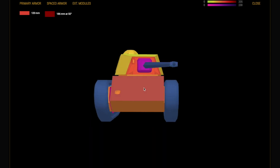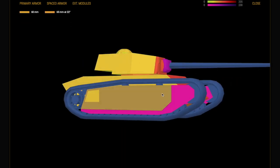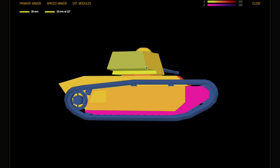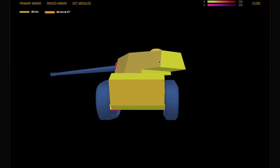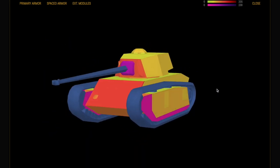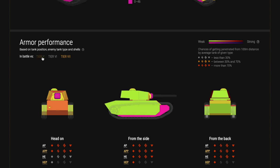Side-on it's easily penned by almost everything. At the back it's very vulnerable — if you're up-tiered, an SU-152 can one-shot you with an HE round into the rear. So be careful. If you are up-tiered, try to note where the big guns are on the map before you move out and expose yourself. Run two repair kits in case you are tracked. Looking at the sides and back, there is a bit of spaced armor on the sides but it's low down so it won't protect much. Virtually no armor at the back.